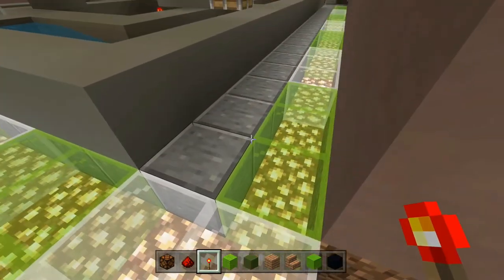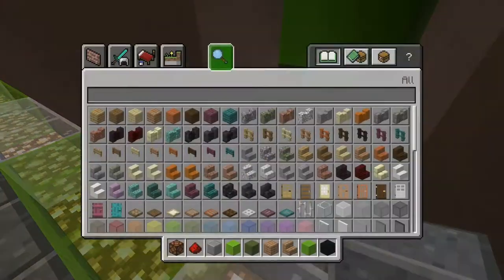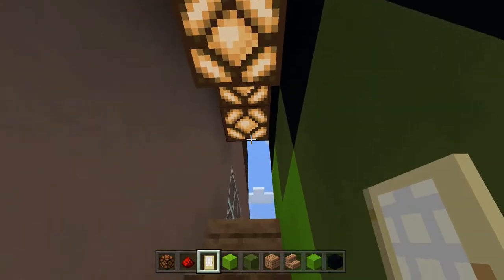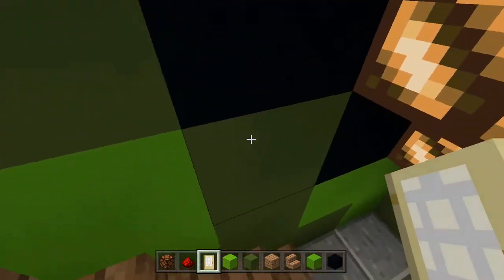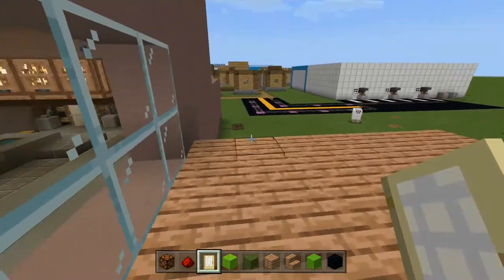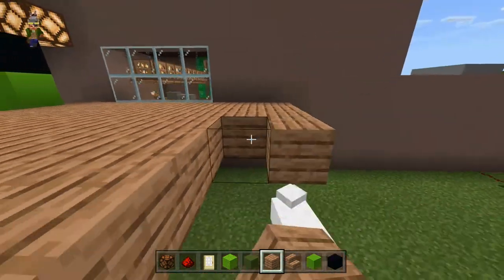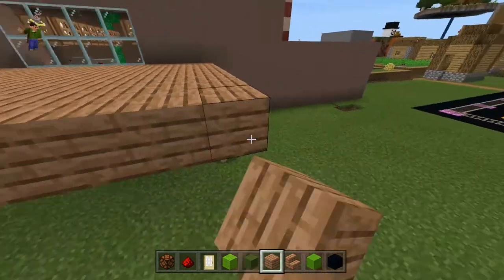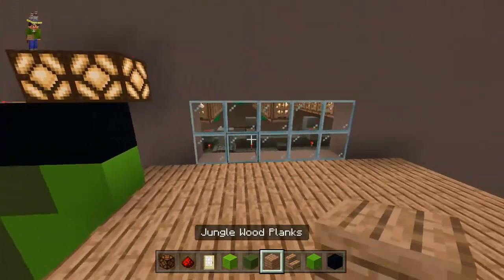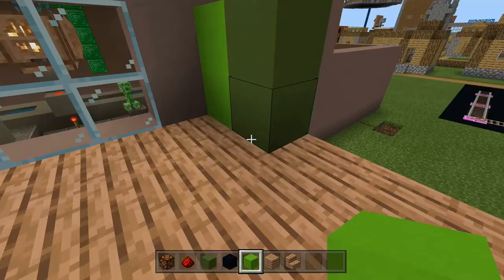I'll change this floor into polished andesite and I need to put the door back since I broke it. Here's the light, here are the stairs, and we've got a nice little creeper pattern on the side here. Now we're in James's office. I might build this out two more blocks and extend the window as well just to give a little more space. There — a bit bigger window, and this is going to be the wall.